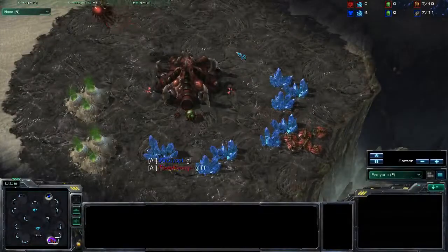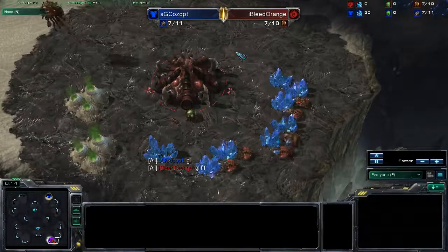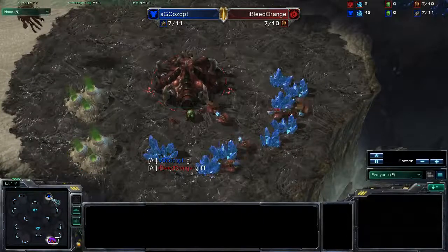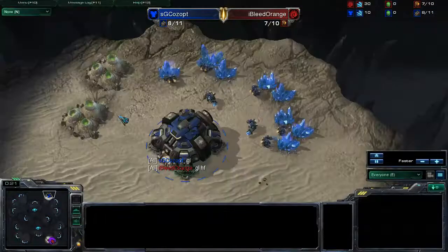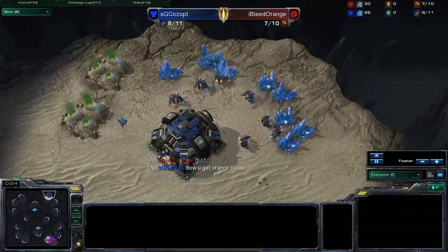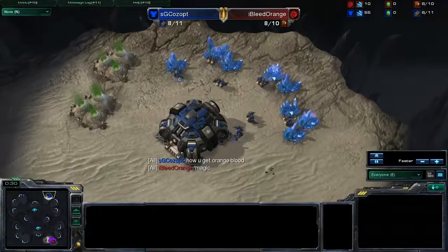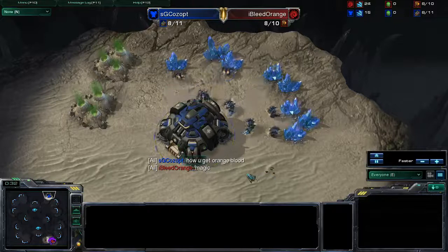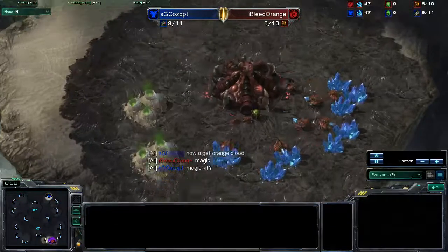In the bottom right-hand corner of the map we have our red Zerg player, I Bleed Orange. And in the top right-hand corner of the map we have our blue Terran player, SG Kosa. SG is asking just what I've been wondering: how do you get orange blood? Magic, apparently.